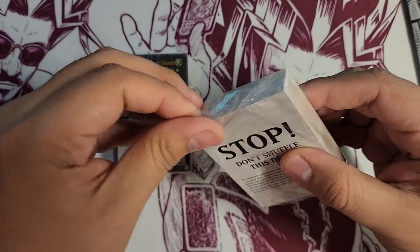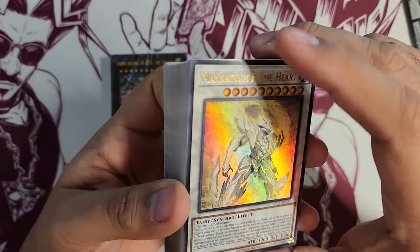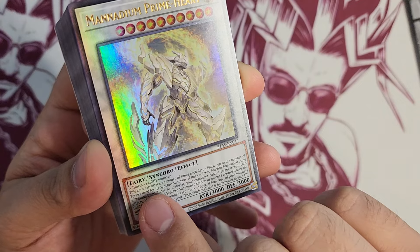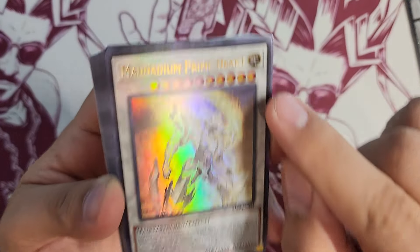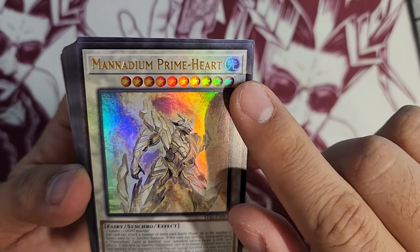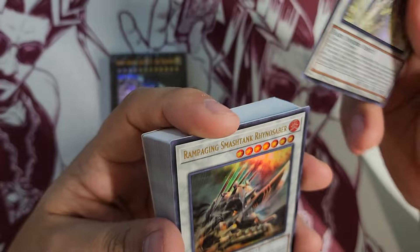For extra deck monsters, which we do get four in each one of these decks, they are also going to have some materials required in order to make it. Think of it like a recipe for your monster. So we're going to open up the synchro-based one first. We have Manadium Prime Heart here — its materials are one tuner plus one LIGHT monster. When it's capitalized like that, it refers to the attribute, and it has a yellow lightning symbol to indicate LIGHT.